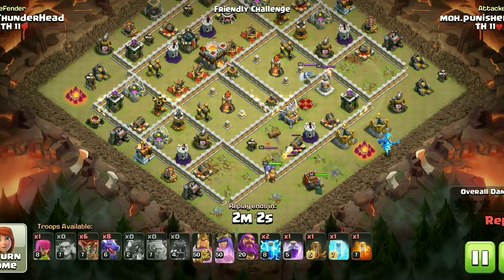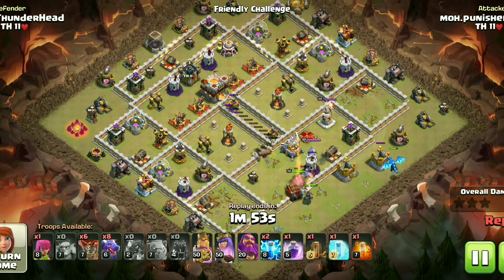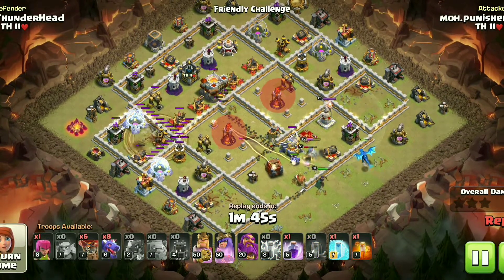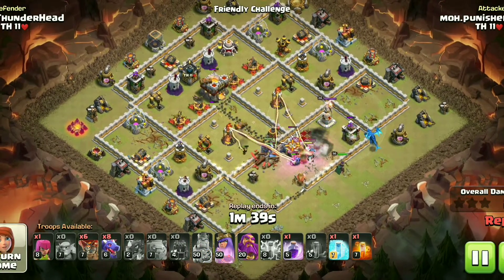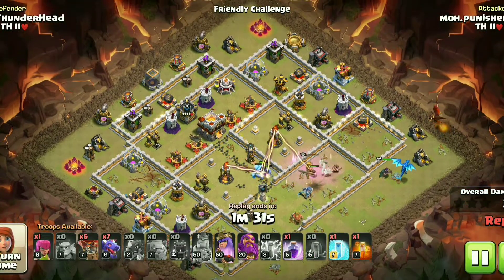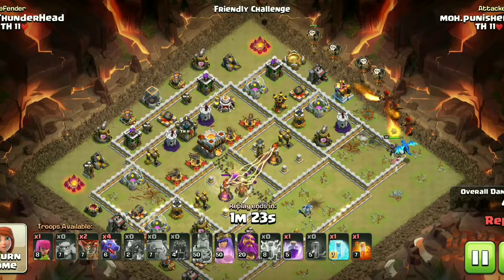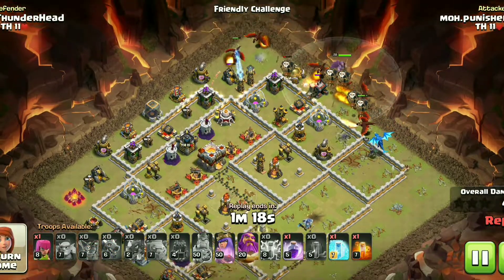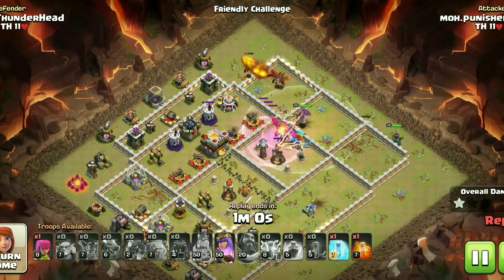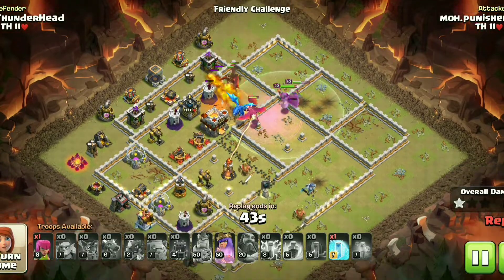As you can see, he used his Heroes with Log Launcher to take down the Eagle Compartment, which is a very clever move. But he failed to get those Inferno Towers with his Hero Dive, and that caused him problems later on. He started Dragons from the side to take down the remaining air defenses quickly. The Dragons grouped together and went directly into the X-Bow section.